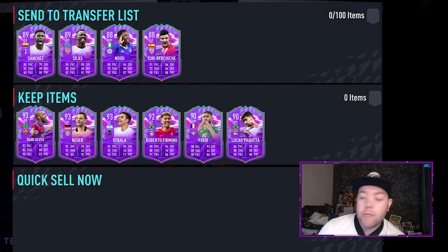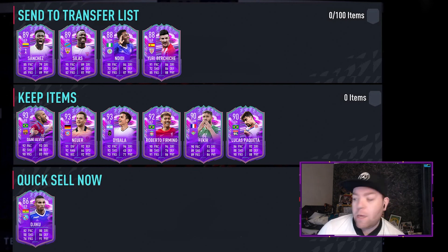And then the final card is Djiku — D-J-I-K-U — a centre back, 86 rated, five-star skill moves, 82 pace, 86 defending, 89 dribbling. It's borderline transfer list and quick sell, but I'm going to put him on the quick sell tier. Because you've got a recently upgraded Dinier who has 88 in pace, defending, and physical. With 82 pace in March it just feels a bit pointless — if they'd boosted him a bit more it could have worked, but as it stands, quick sell.